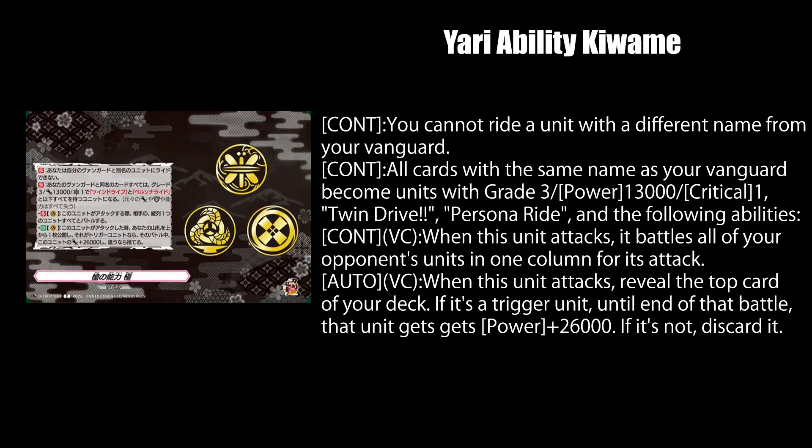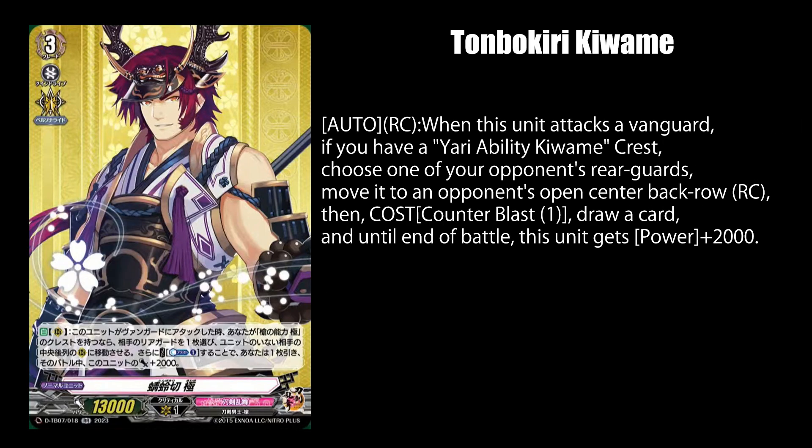Is there something special about straight spear boys having 39k power? Tonbo Kiri Kiwimi, while on rear guard, makes you move one of your opponent's rear guards to a row and central back row rear guard circle. When he attacks a Vanguard while you have a Yari ability Crest, you can pay 1 counter blast to draw a card and he gets 2k power. So that makes it a grand total of 41k with the Crest card. It's still a weird value when most units are on the 3k or 8k threshold.